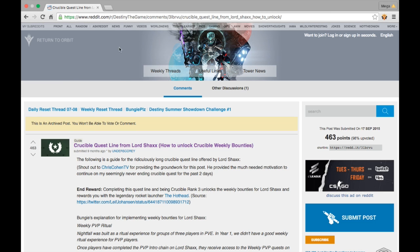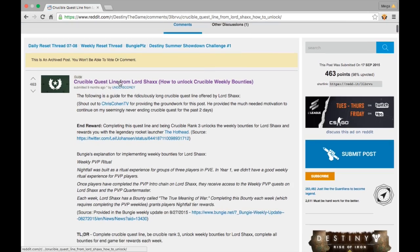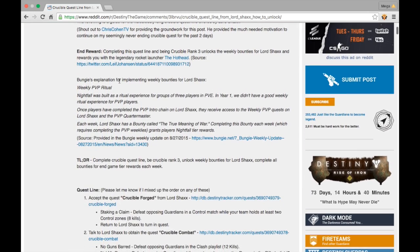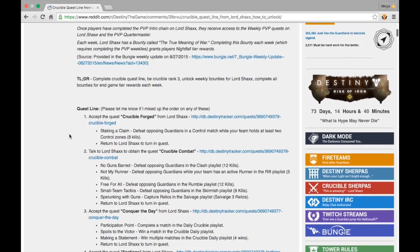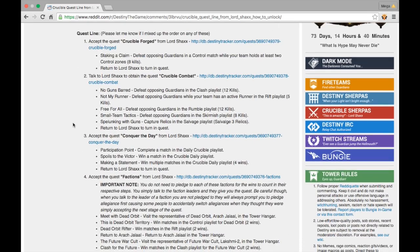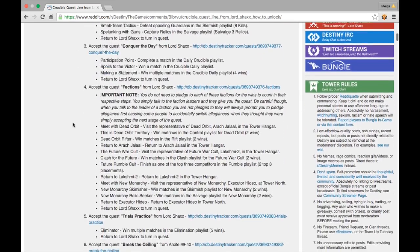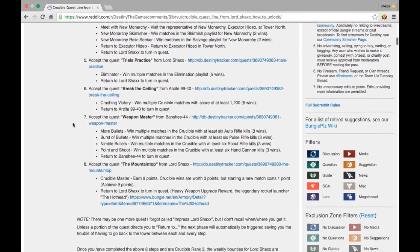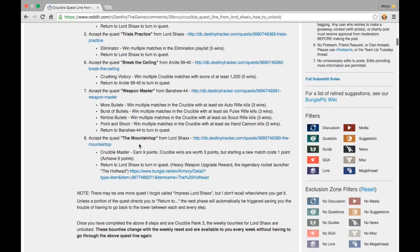For the rest of the quest, which is the Mountaintop quest, I also have a link in the description below. It'll show you step by step every step — you need the Crucible Forge quest line in order to start this, and it shows you the details so you can see what's ahead. This one's probably a little time-consuming, but it can be done. I know you can do it — I did it. It took a while, but I know you can do it by September 20th.